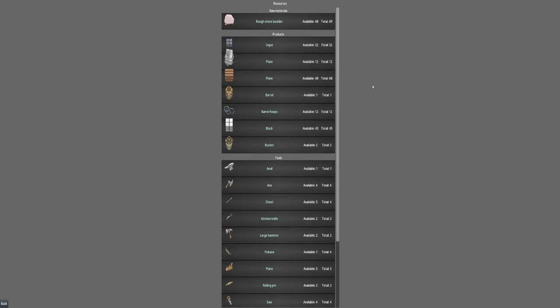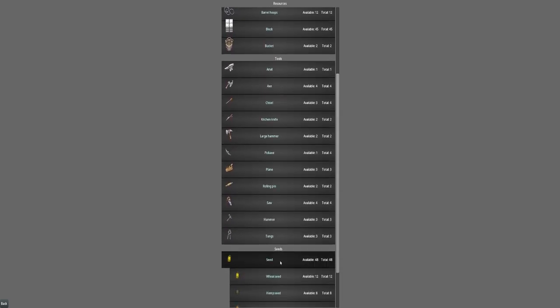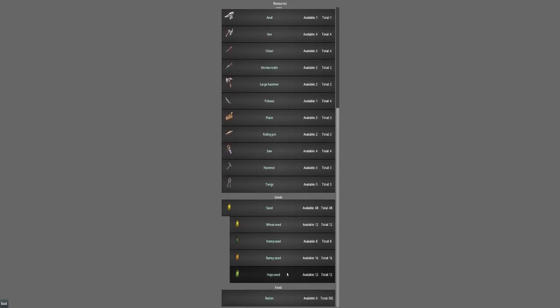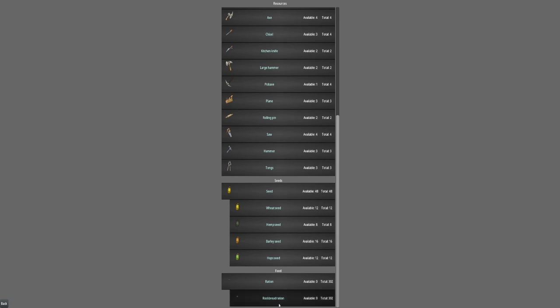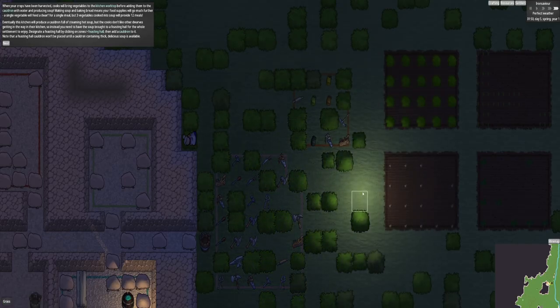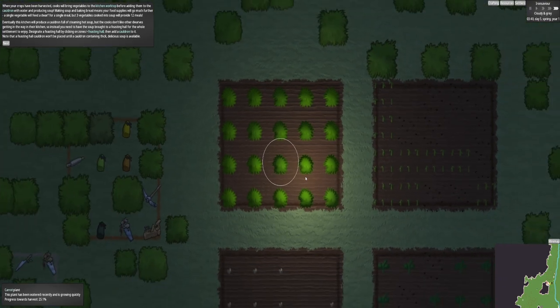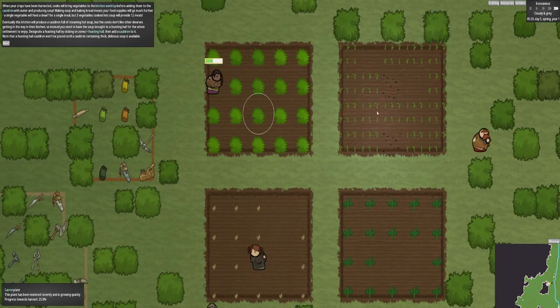You can click up here as well and see what resources you've got. At the moment I've got boulders, buckets. You can even click on your seeds and see what seeds you've got - wheat, hemp, barley, hop seeds. And I've got rations. We've actually not got any food at the moment. That's why we need to sort this food out quickly. Hopefully with the amount of farmers I've got, this is going to be pretty quick and painless.